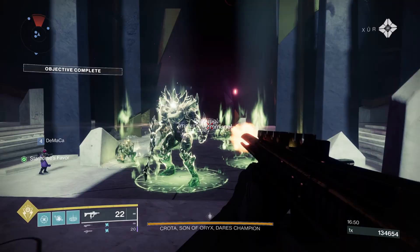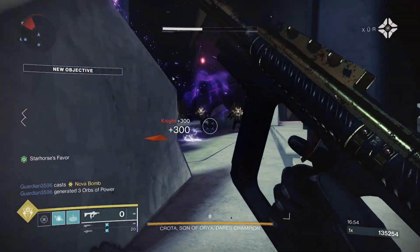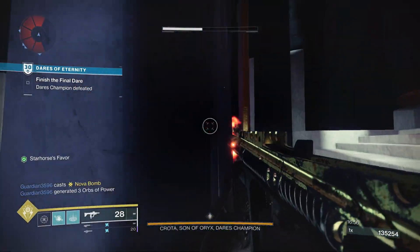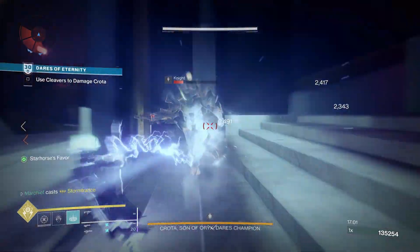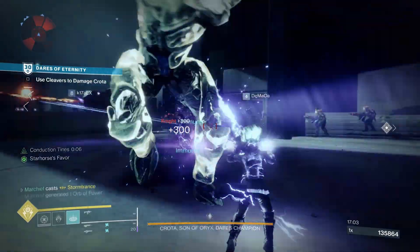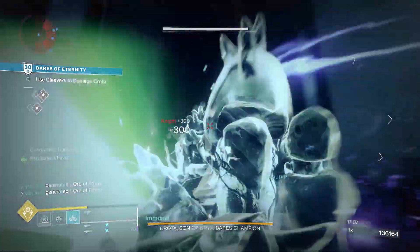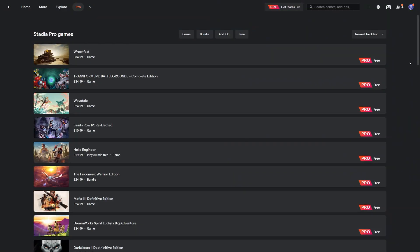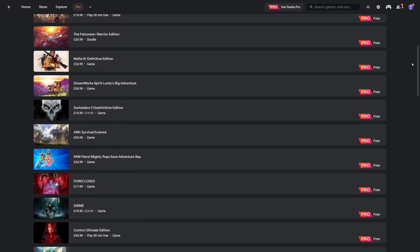Stadia kept to its commitment of 100 new games, and that was completed just before December. That brings the total game library to 314 games, and the Pro game library is now extended to 125. So if you've been claiming your Pro games every month since launch, you would have 125 free games in your library now.